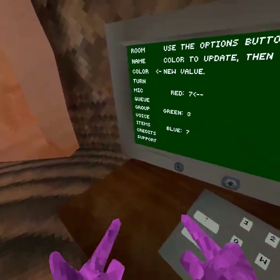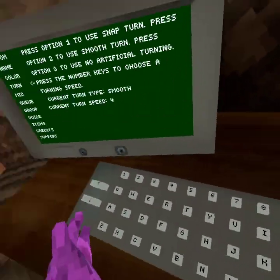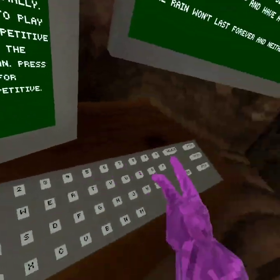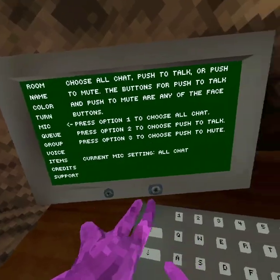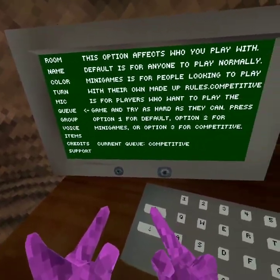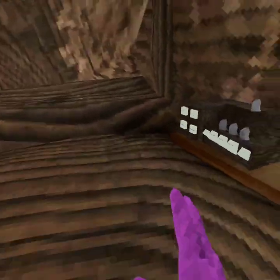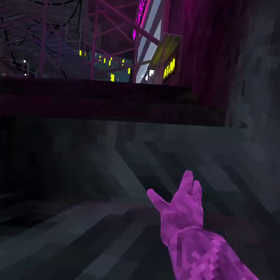I can change my color code, I can change my turn, I can change my queue — I can do everything you all can do except join lobbies. Look.